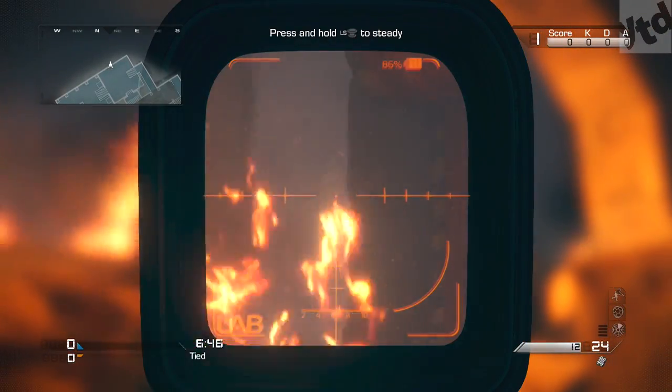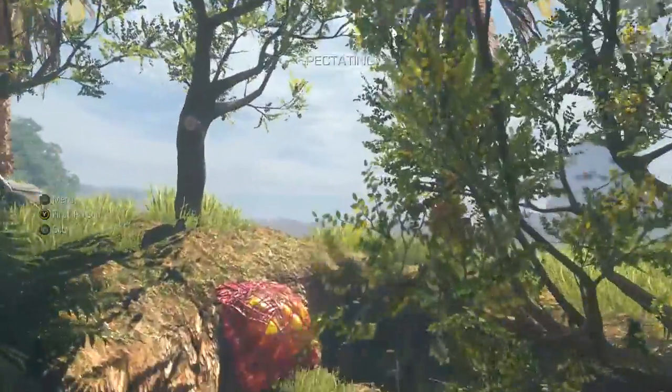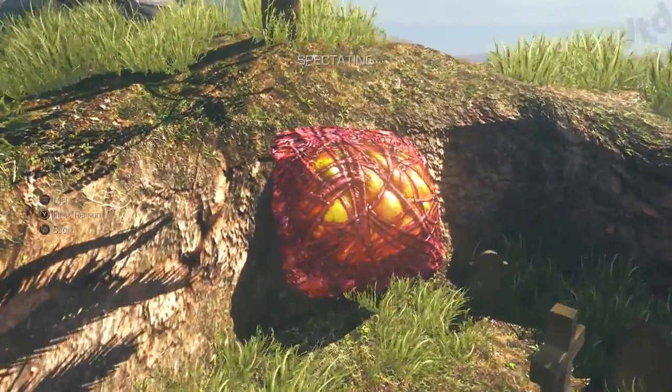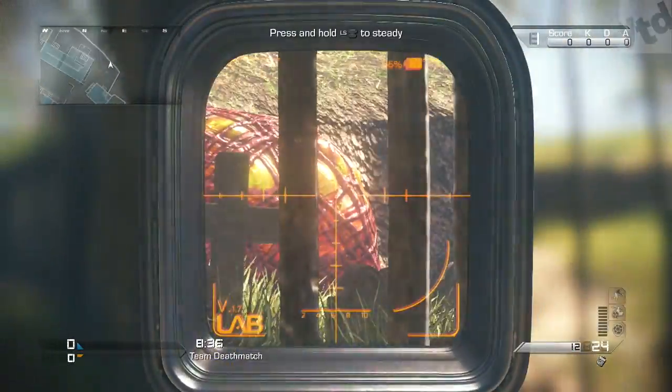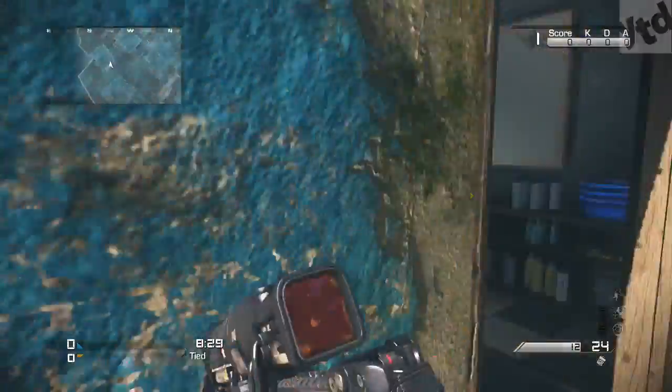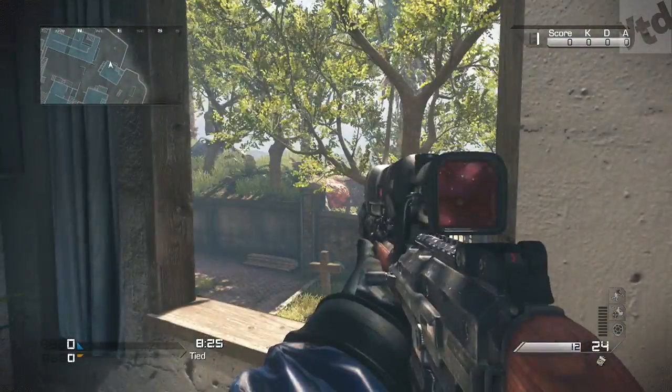Next up is Favela, and this one's really easy. Just make your way to the graveyard and you're going to see a really huge egg there. The easiest way to get it is to walk up to the back gate and shoot it right there. If you happen to be upstairs, you can also shoot it from the top window.